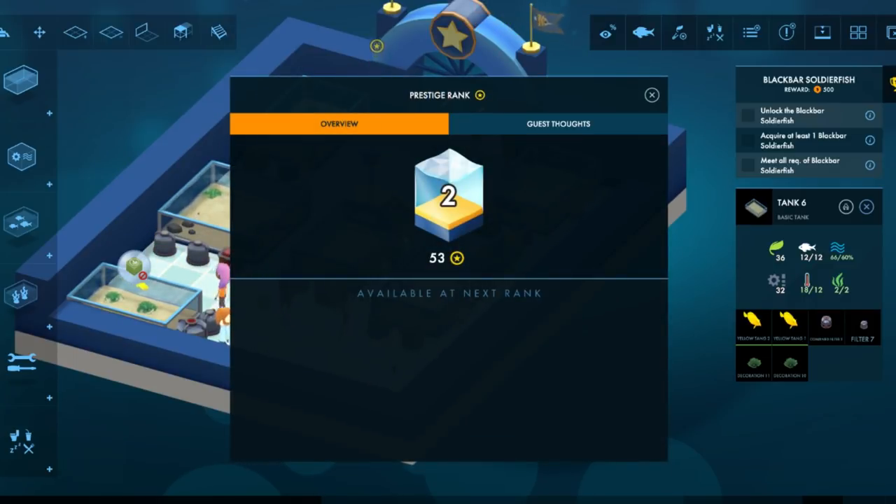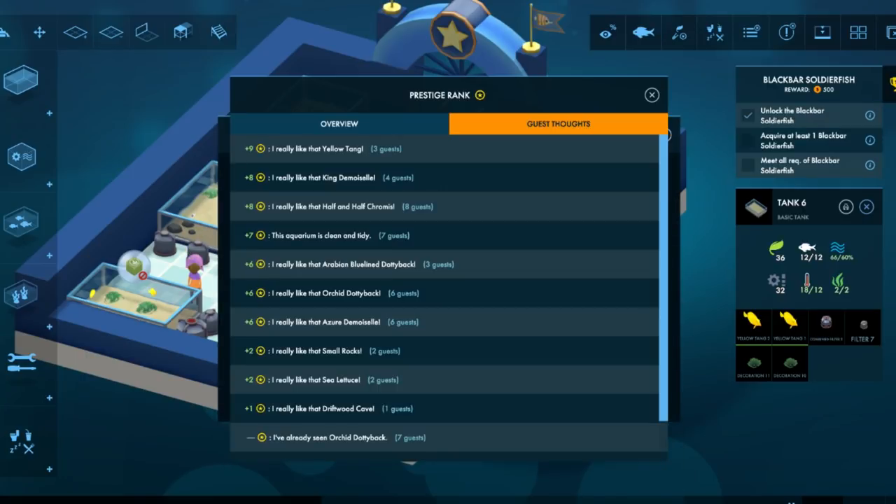Prestige rank 2 — available next rank: nothing. I guess it's just like a roller coaster tycoon kind of thing. I already like that yellow tank. I want to get off Mr. Bone's wild ride. I really like that sea ladder.